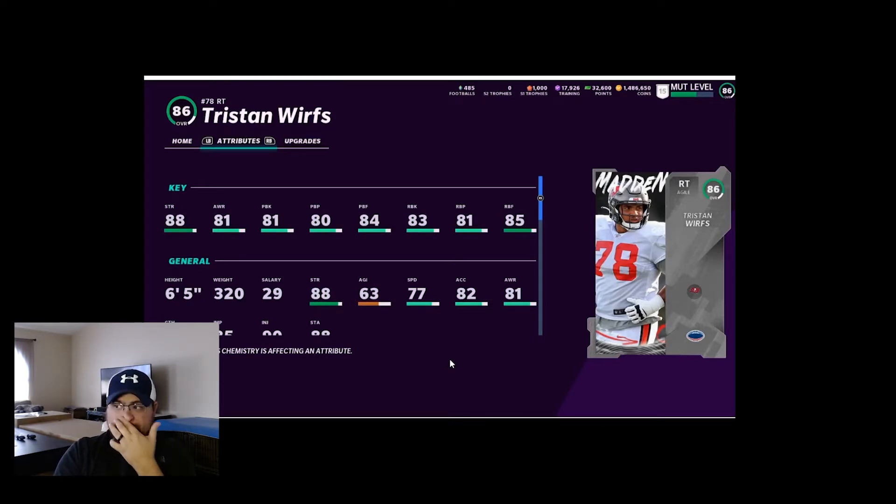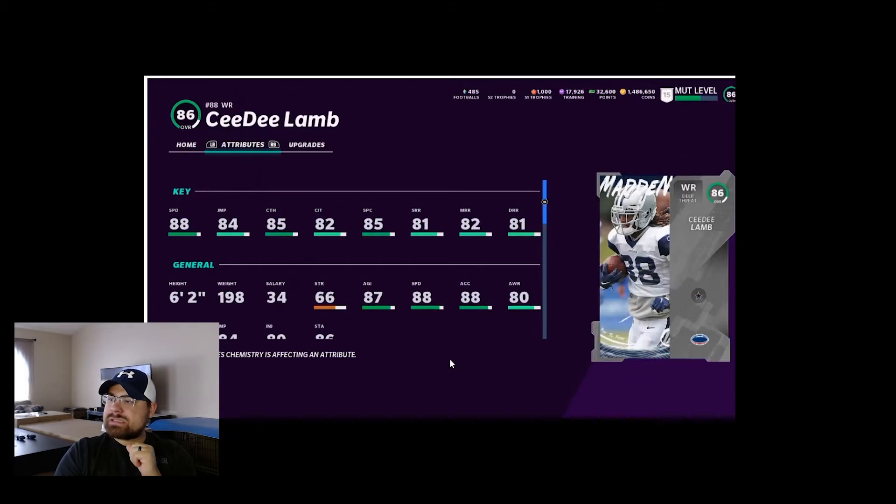Tristan Wirfs is gonna get an upgrade. CeeDee Lamb has 88 speed, which is not bad. You will be getting one, and as you guys can tell, these cards are in the team affinity set. Apparently this stuff is for theme teams — it helps you have a better theme team. That's my understanding, not 100% sure, but that's what they were saying.